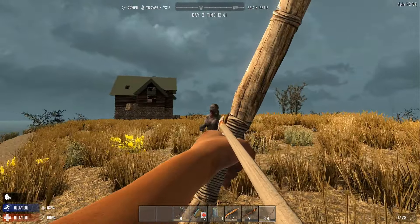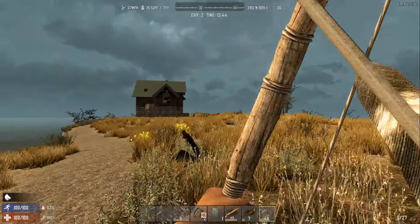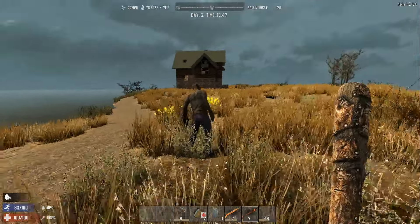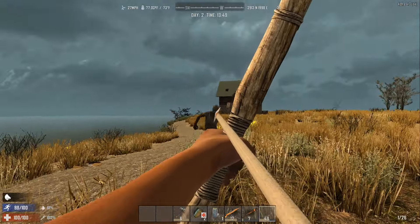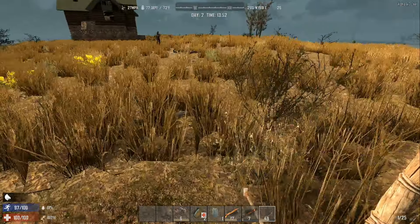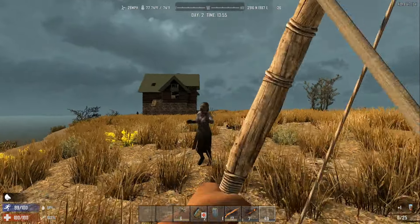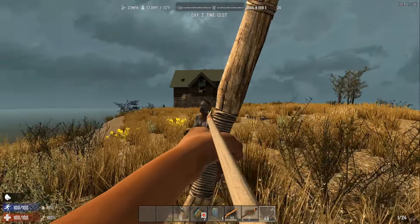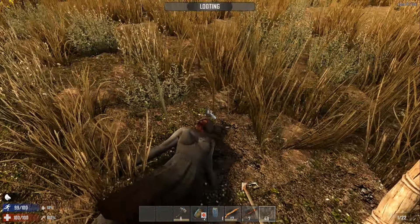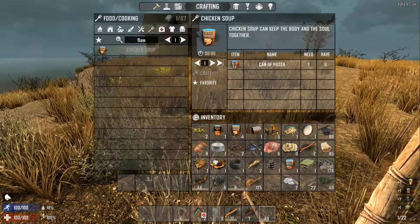Shot him in the arm. You're dead, wipe yourself off. Oh, thought that was gonna make it. You're a sneaky little bugger. A few more things here we can craft into something a little bit easier to stack.